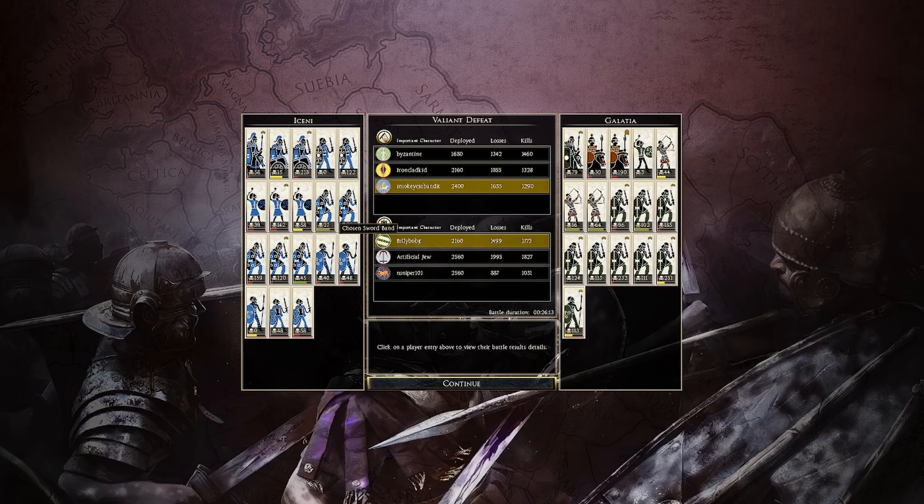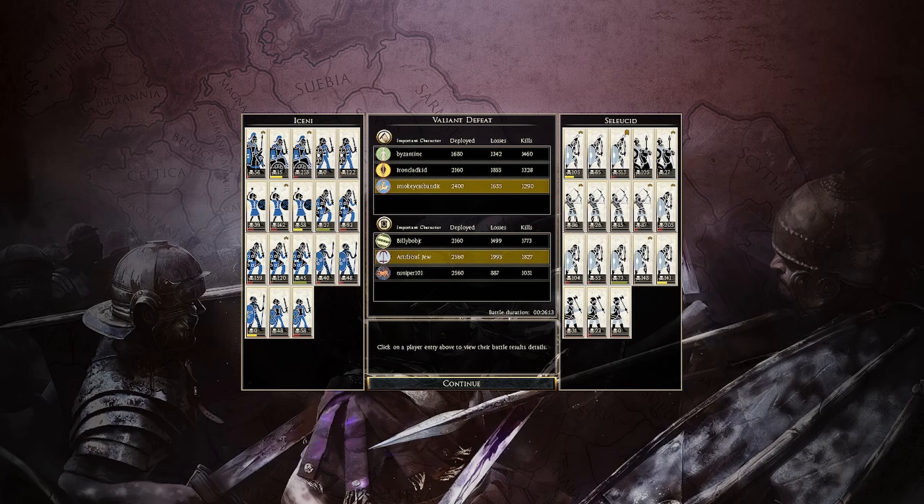Veteran Shield Warriors — 103, 110, and 89. Then we have Smoky Cat Bandit playing as Iceni — 1290 kills, 58 with the general, 218 with a chariot, one Ambusher with 122, slingers 142, Chosen Sword Band 159 and 120, Levy Freeman not very much. Billy Bob Jr playing as Galatia — 1773 kills, Noble Horse general 79 kills, one Cappadocian with 190 — great job there. His Galatian Legionnaires: 102, 185, 124, 113, 232, 111, 251. Even his Levy Freeman got 113 — and I want to note that unit had a gold chevron before the battle even started.